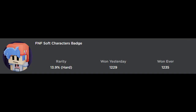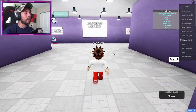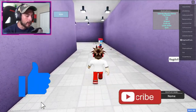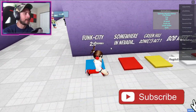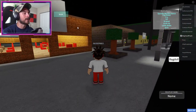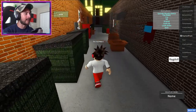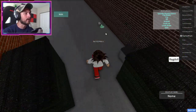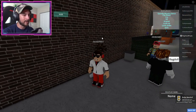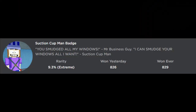FNF Soft Characters badge. To get this, head over to the maps and then go to the City map, Funk City. Once you're here, go over to the burger restaurant, go into the right alleyway, and over here on the right is going to be a paintbrush. Step on it and you'll get the Soft Characters badge.